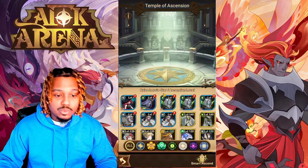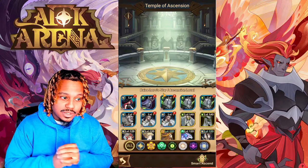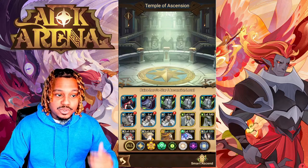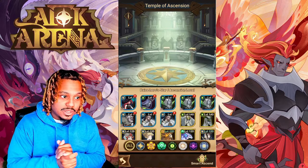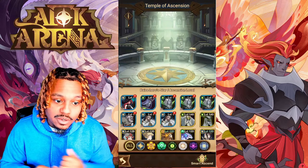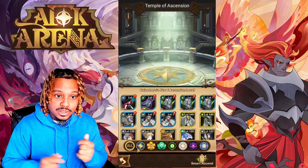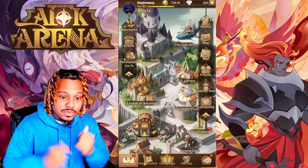Outside of the Library we have the Temple of Ascension. We'll be putting together a Temple of Ascension guide for beginners covering things we've learned along the journey so you're not wasting heroes. This is a big portion of what determines your progression in AFK Arena — this is where you sacrifice heroes to upgrade other heroes. AFK Arena has different tiers from rare all the way to ascended, and this is where you turn a basic hero into the strongest form possible. We'll be going into far more detail in a dedicated YouTube video.